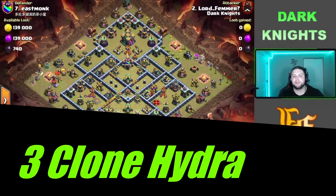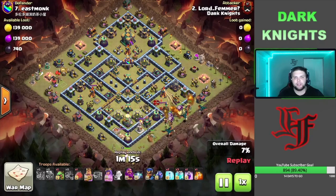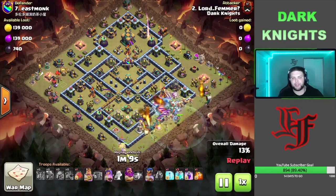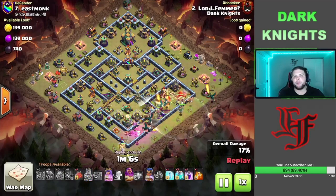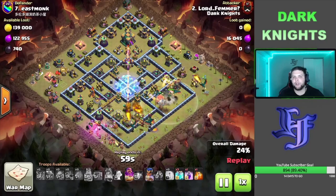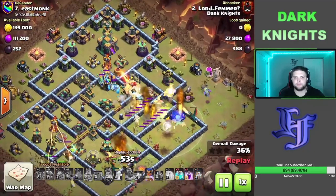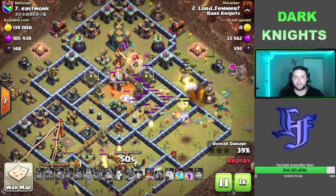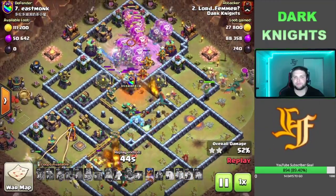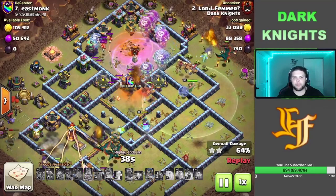This next replay we got your boy Lord Femur coming in with the 3 Clone Hydra on this Diamond Style teaser base. It kind of looks similar to Itzu's base but it's flipped the other way. We're going to attack it just the way we always do — opposite side of the Town Hall, push the King and the Queen in towards the Eagle, Baby Dragon on the other side, main army down the middle with the Warden, RC, and the Blimp. Going to push and get this Blimp all the way up to the Town Hall compartment, use these 3 Clones, and pick up some huge value up there. Then the main army is just going to push through the rest of this base.